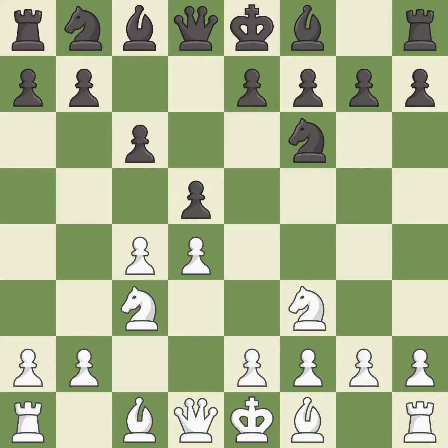Nc3 attacks the d5 square and starts to fight for the e4 square. dxc4 captures the c4 pawn and opens up the center. a4 stops the b7-b5 advance, which would have allowed black to keep the c4 pawn.